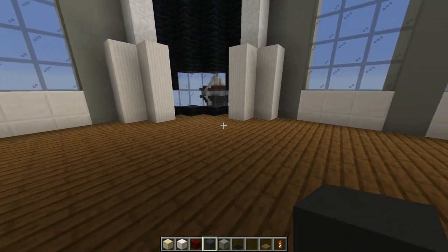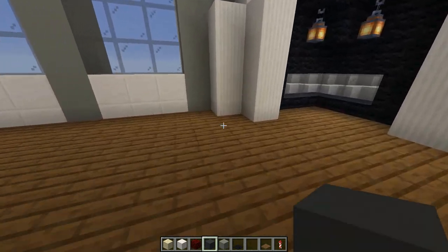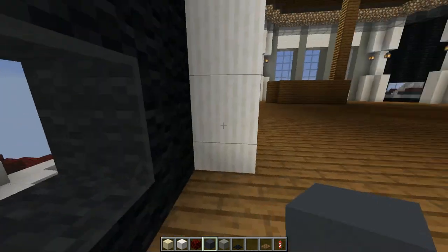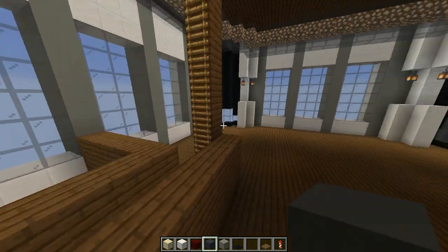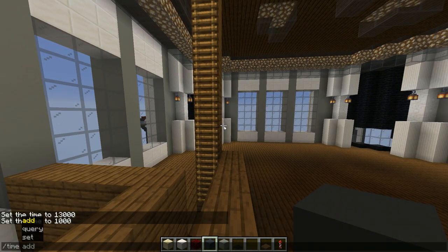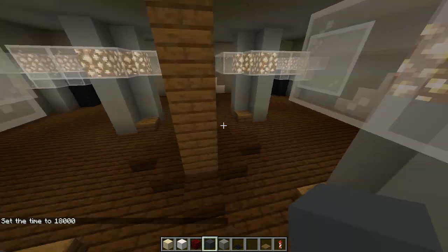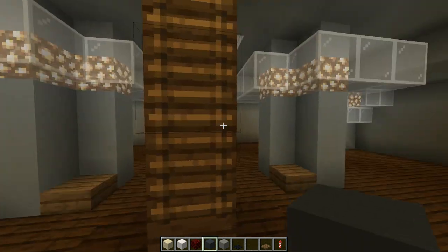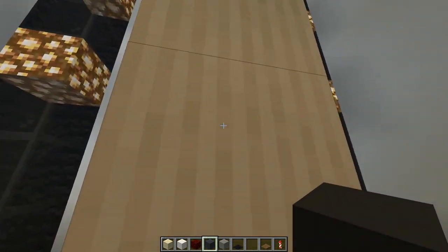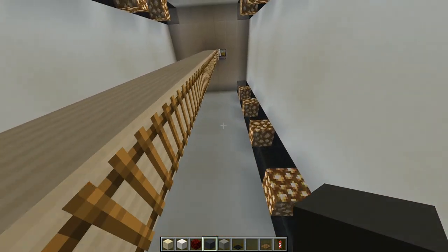I'll fix that later. This is the main atrium of the top of the tower, and you have little windows there. If we change it to night it'll look cooler. Every floor is pretty much like this — I was just testing out designs that look cool. Functionality comes later. I mean, it's creative mode, you don't really need any functionality.